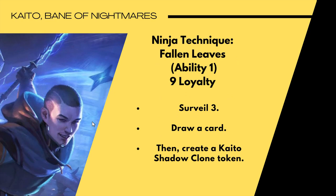His first loyalty ability is Ninja Technique Fallen Leaves — nine loyalty. Surveil three, draw a card, then create a Kaito shadow clone token. Surveil three lets you look at the next four cards in your library, place up to three in the graveyard, and effectively pick which card goes into your hand. That's pretty good.